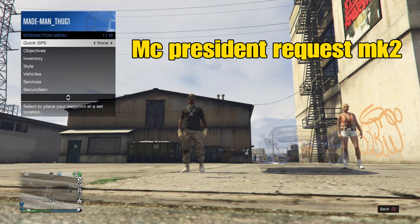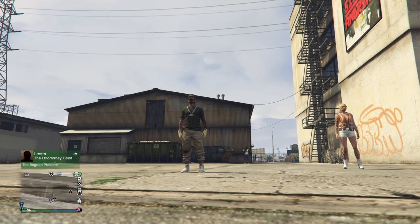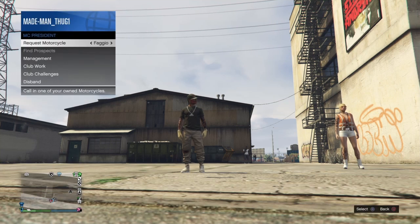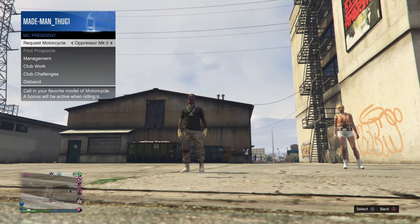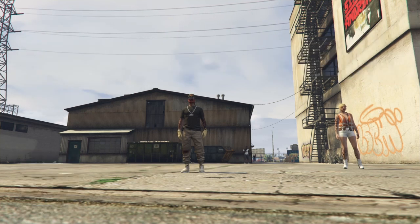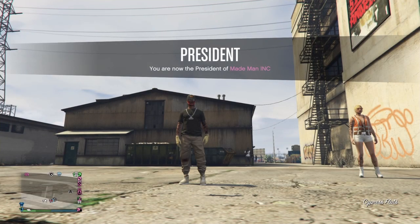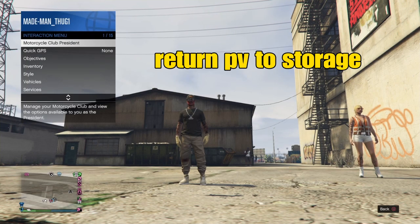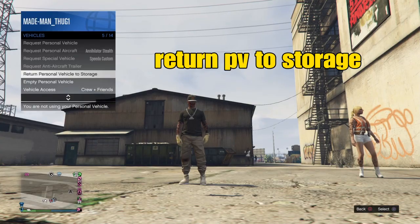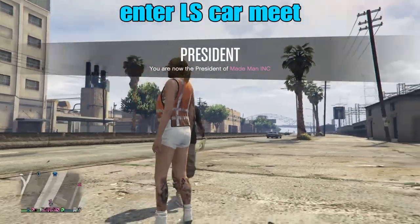First things first — each person that's gonna merge will need to register into their motorcycle club. When we register into our motorcycle club, we're gonna request our MK2. I've got multiple bikes in the motorcycle clubhouse but all we're gonna use is the MK2. So we'll request that MK2, and when it hits the map all we're gonna do is return that personal vehicle to storage. It needs to be the last thing that was on the map before we start this glitch.